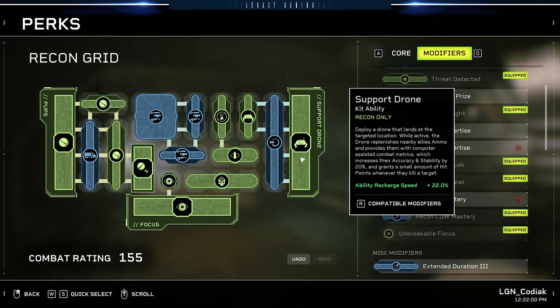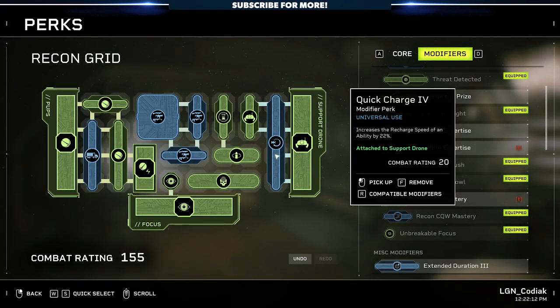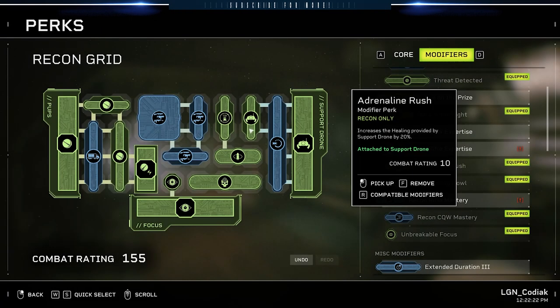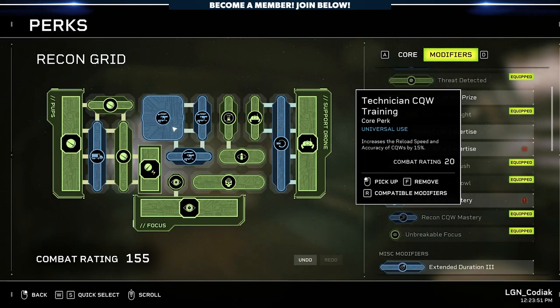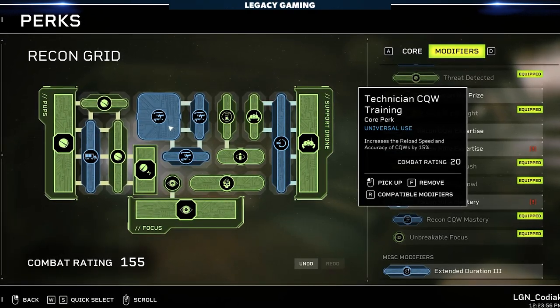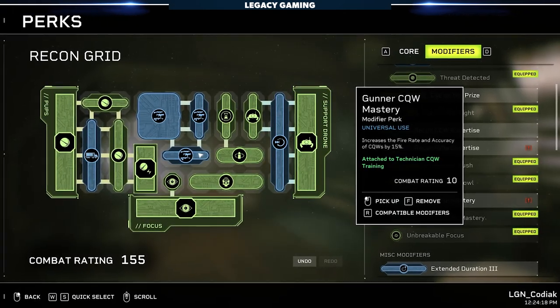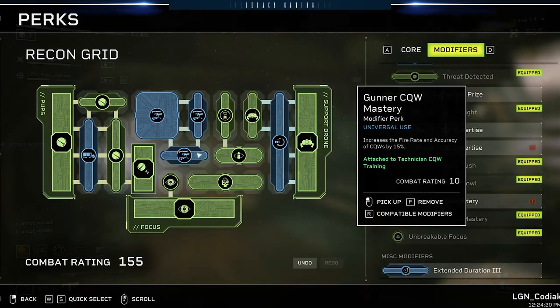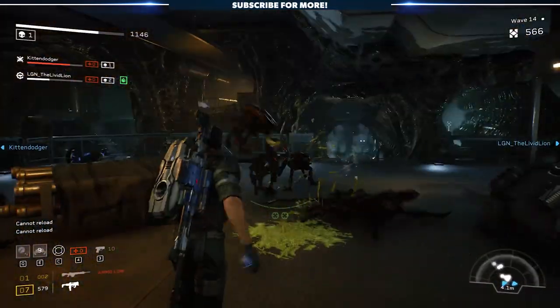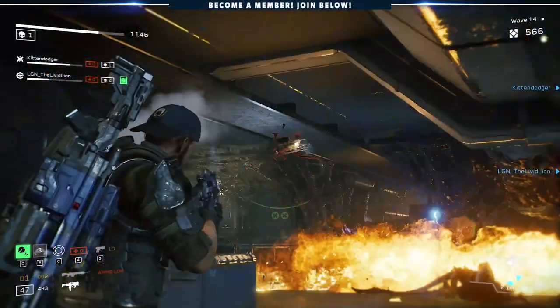Moving to the other side of the grid, we have our Support Drone. We're not doing anything fancy here: Quick Charge 4 increases recharge speed by 22%, and Adrenaline Rush increases healing provided by 20%. For weapon enhancements, we're using Technician CQW Training for 15% reload speed and accuracy, Recon CQW Mastery for 15% range and weak point damage, and Gunner CQW Mastery for 15% fire rate and accuracy. Lots of different passive boosts, but the key is once again accuracy.